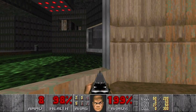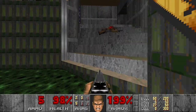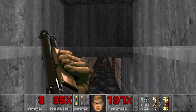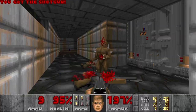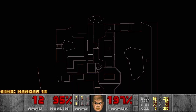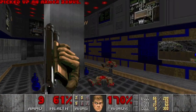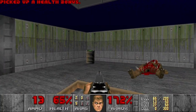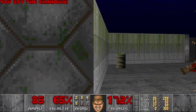Oh no. And this is a blue door. I said the imp fire bullet will hit the barrel. I see someone there. What do we have here? More hitscan. Oh, that was painful. Can I lower this? No. Anything that looks like a secret? Oh, chaingun. Nice.